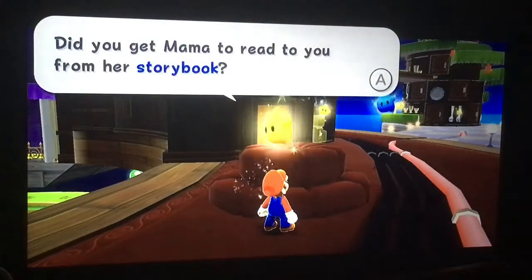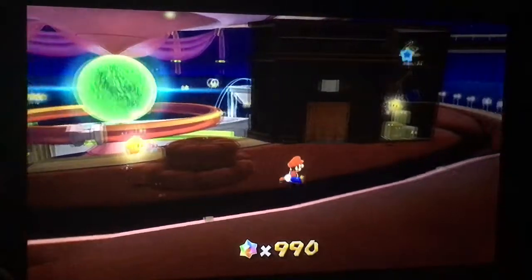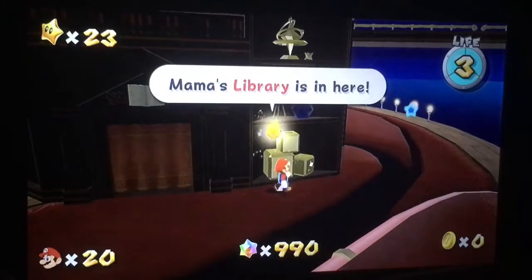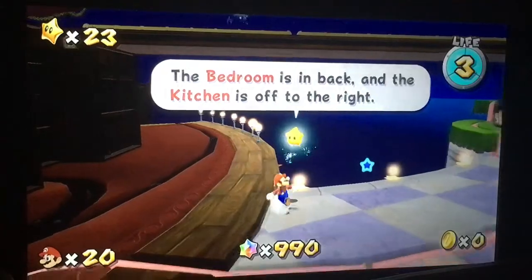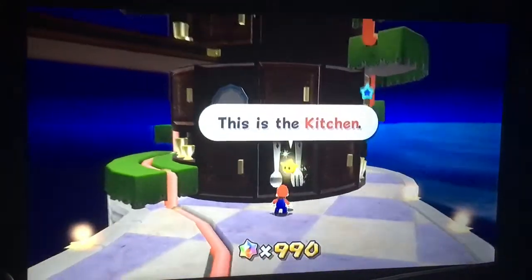Did you get Mama to read to you from her storybook? Did Mama read the storybook to you? Mama's library is in here. The bedroom is in back, and the kitchen is off to the right. This is the kitchen.